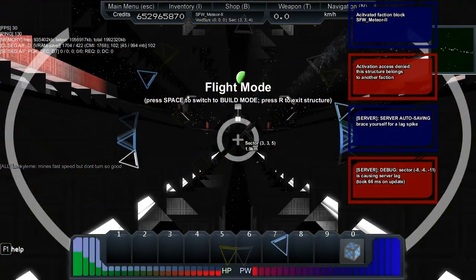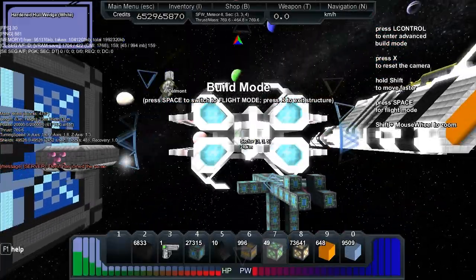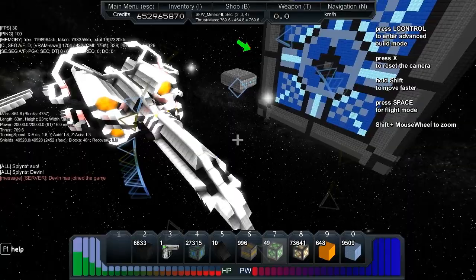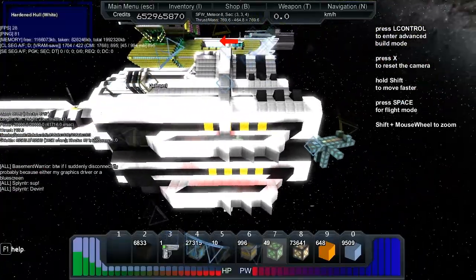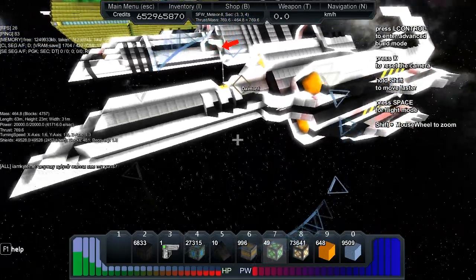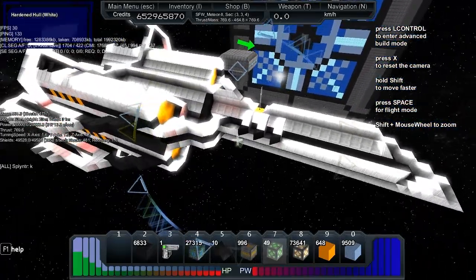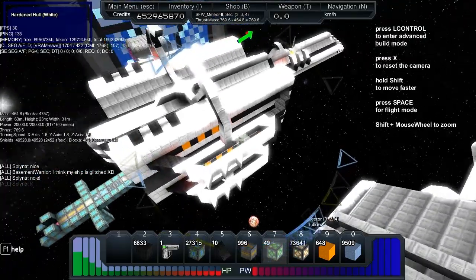Sorry, I keep clicking on the wrong one. Here we are — checking out the stats on the Meteor. We've got 464 mass, 63 meters long, 23 meters high, 31 meters wide, and 20,000 power as the default for power storage. We're looking at 61,716 energy per second recharge. Turning speed is 1.6 on the X, 1.8 on the Y, and 1.3 on the Z.